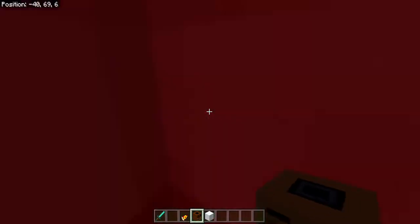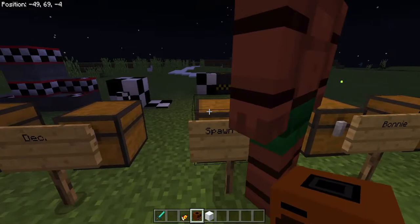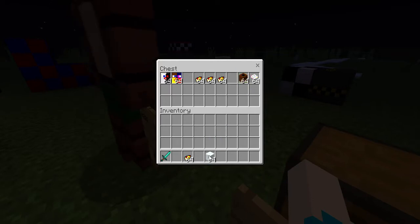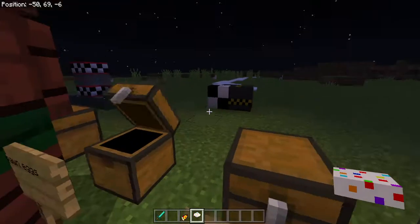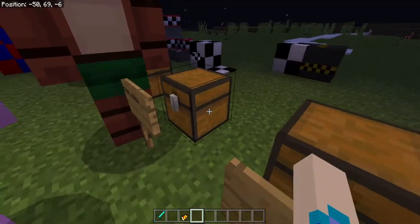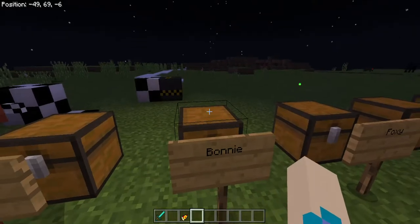He kind of looks like Freddy. The only thing I didn't realize is the creeper head looks funny for some reason — it takes off your head and puts a hat on it. So that's what a creeper head looks like now if you're able to get one. Yeah, it's a little bit weird.